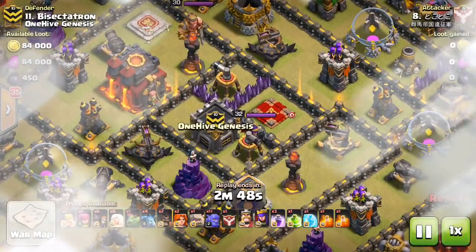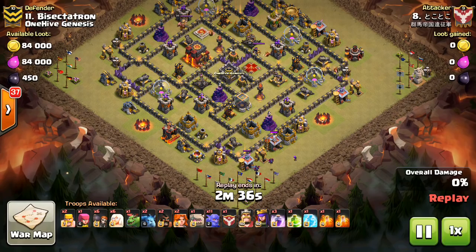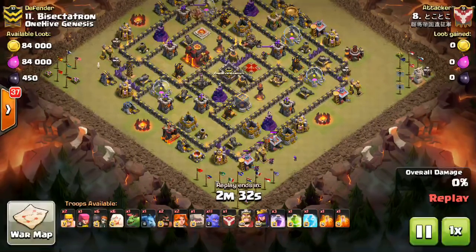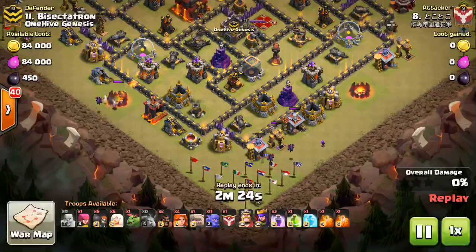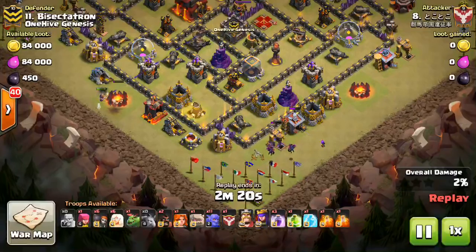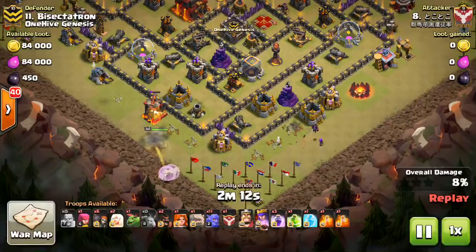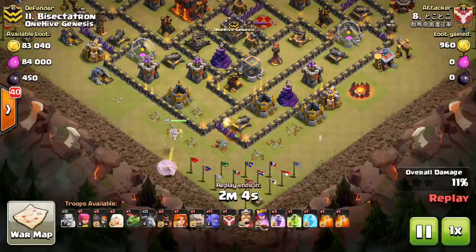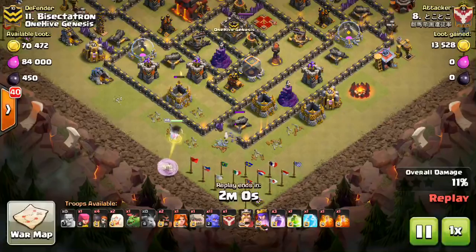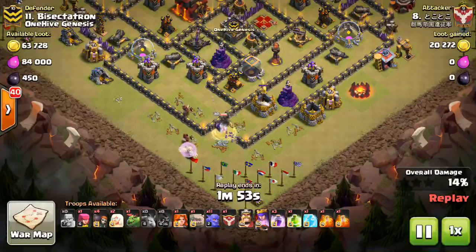The second attack on my base was a pretty promising one. He's bringing quite the selection of troops - all different kinds of stuff, six healers. He does a great queen walk which gets some awesome value, but he really just can't get anything more out of it. He drops in a few minions and archers creating a funnel, drops down some barbs. He has to drop a valk to clear an army camp, and from there he's created a funnel for the queen. He drops her down and she's going to get pretty deep into my base. He has level 40-40 heroes even though he's their number eight.